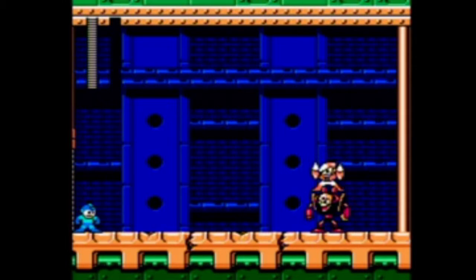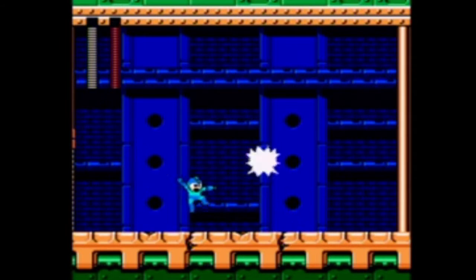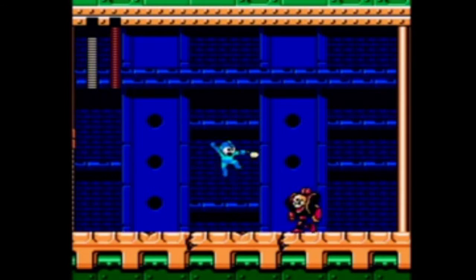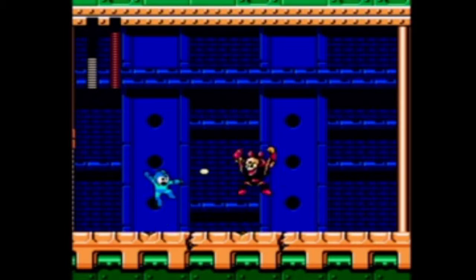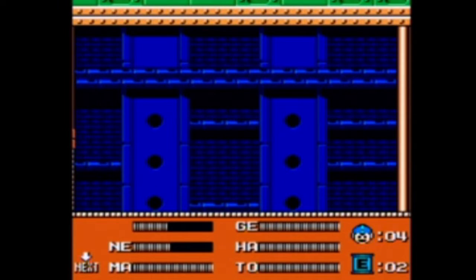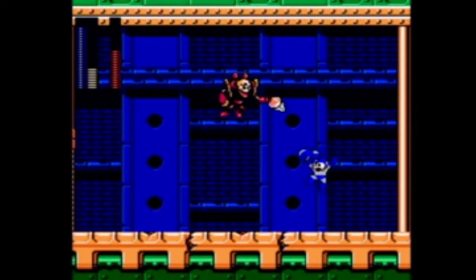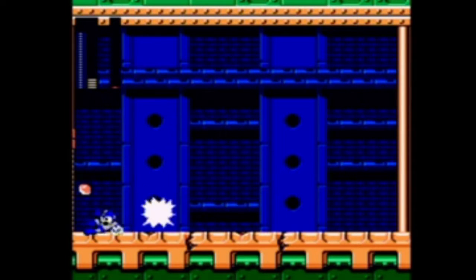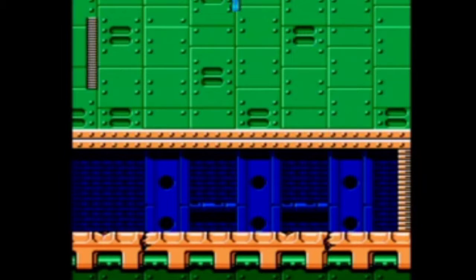He jumps every time you shoot, just like he does in Mega Man 2, and tries to drop a bomb on you. If you do it right you can get him into a nice little figure-eight pattern. His weakness is actually Hard Knuckle, which is kind of awkward because Hard Knuckle has a much slower projectile velocity than your arm cannon. So if you fire too soon, he'll have already landed before the Hard Knuckle gets to him. At that moment I tried to turn around and get one last shot on him, not realizing that bomb was about to explode and kill me.